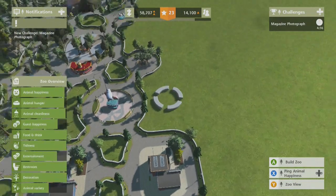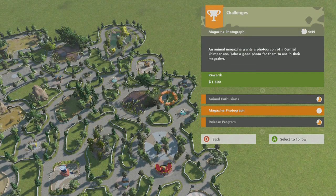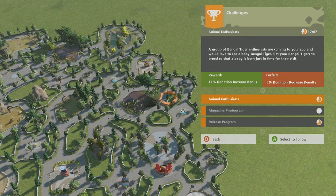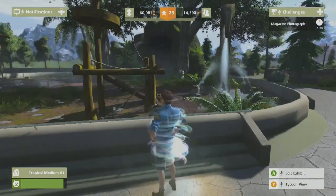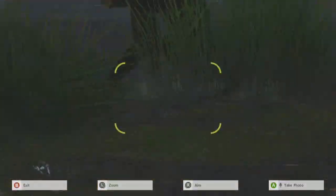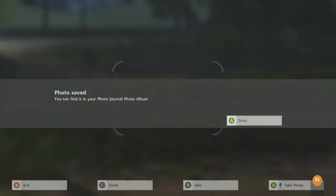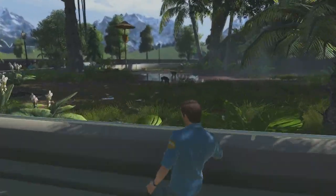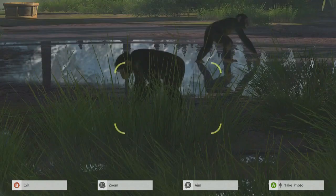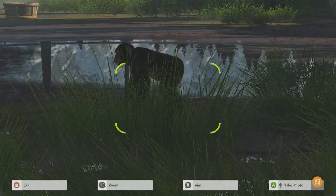Entertainment, we could do with some more. And then animal variety. Oh, I can do a magazine photo — easy. Central chimpanzee: release two more animals in 10 minutes. Where are my chimps? They're here. There we go — not good enough. I thought it might not be. There we go, that's got to be good.